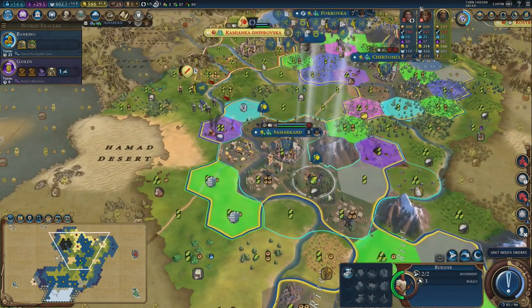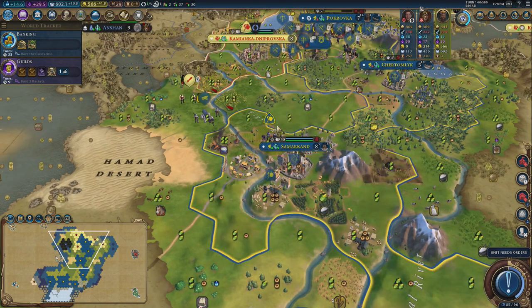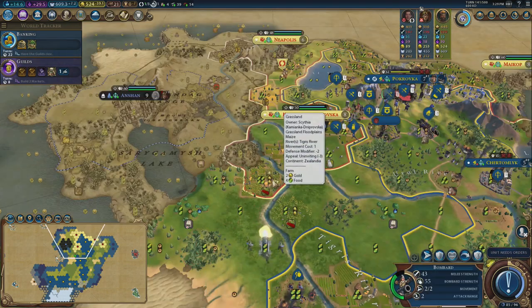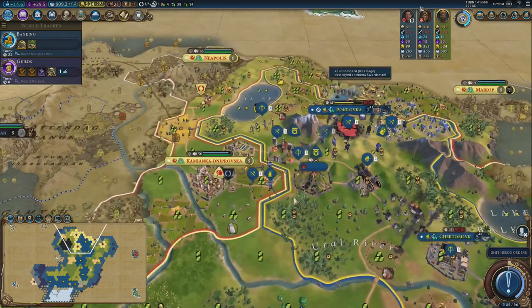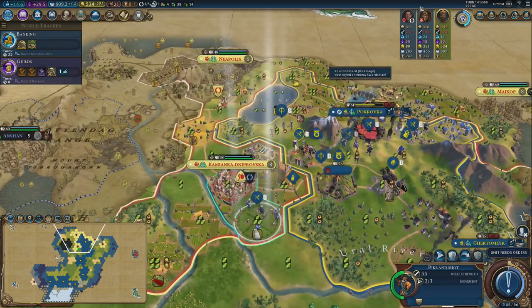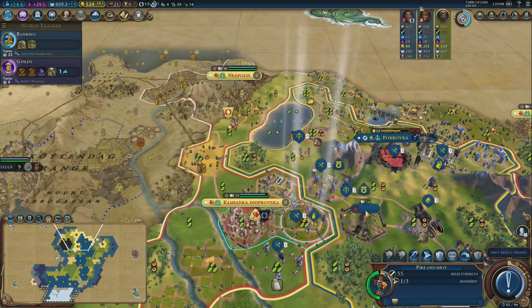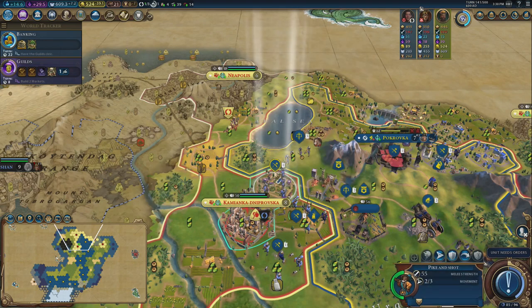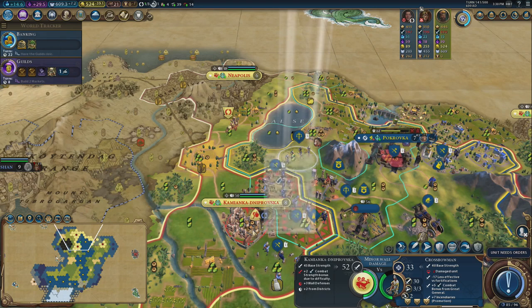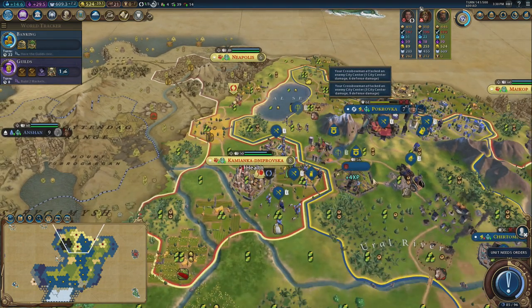This swordsman has been handily fueling my bombard — he'll arrive with one promotion. But I don't even need the bombard because these pike and shots are doing terrifically. Because I've got the great general in, they've all got more movement than they should. I can go one, two, three attacks into the city this turn. I'll use the crossbows to take a little bit of wall health off.